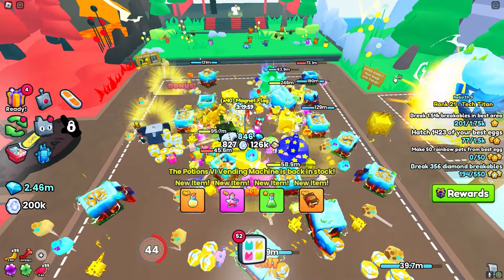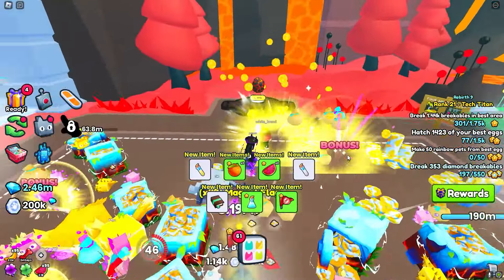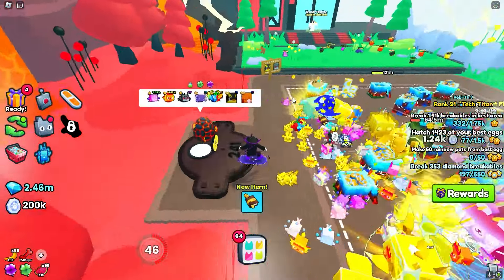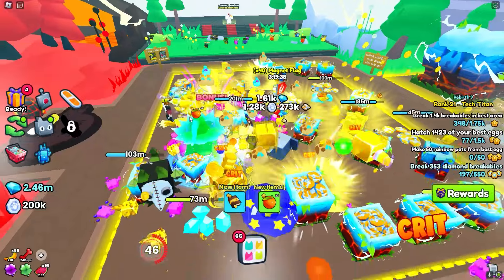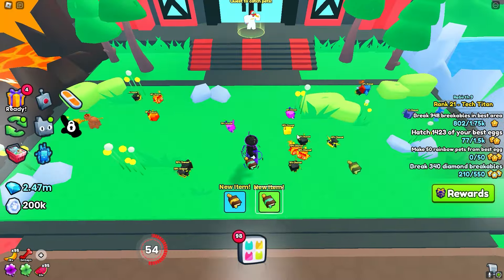AFK farming in the best area or last area is a great way to get gems and items, especially free to play. Let's chuck some magnet flags down — you guys can come over here and AFK hatch. Unless you don't have auto farm, in which case you can't really do it, which is unfortunate.